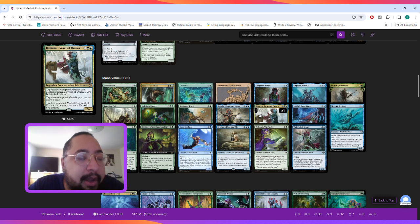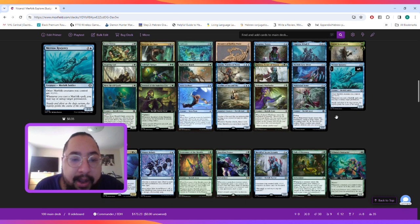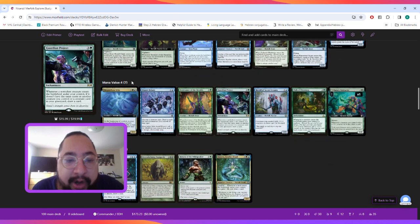Next is Kumena, Tyrant of Orazca, a three-mana Merfolk Shaman. You can tap another Merfolk to make it unblockable, tap three untapped Merfolk you control to draw a card, or tap five to put a +1/+1 counter on each Merfolk you control. Then Murkwater Scourge, which gives our other Merfolk +1/+1 and whenever you cast a Merfolk spell you may tap or untap a permanent — letting us untap a creature, untap a land, or tap down one of our opponent's creatures.